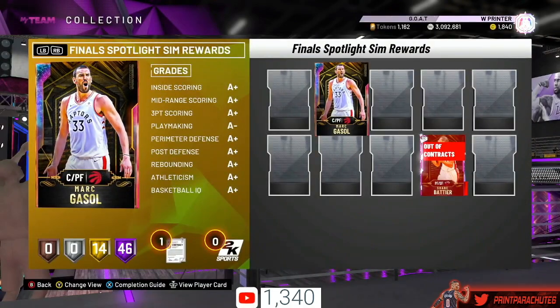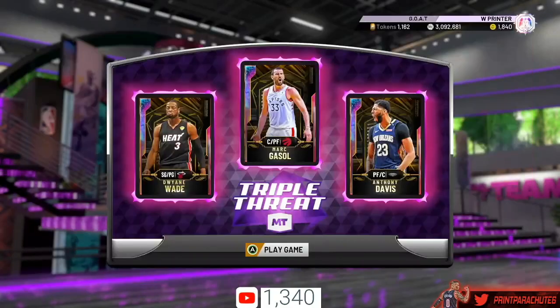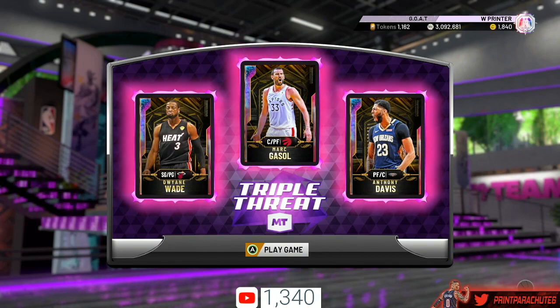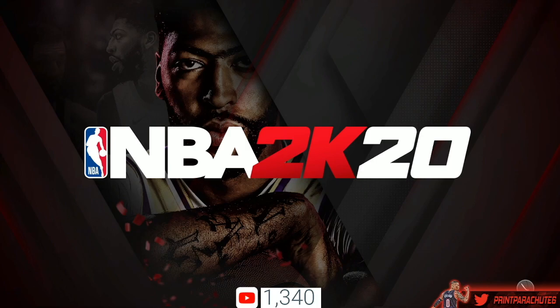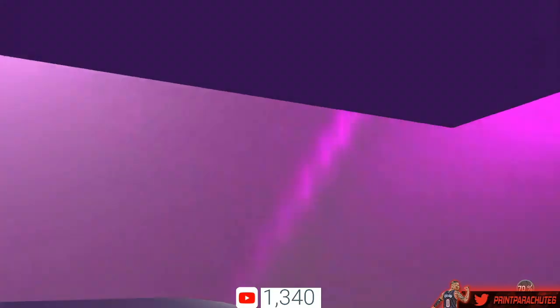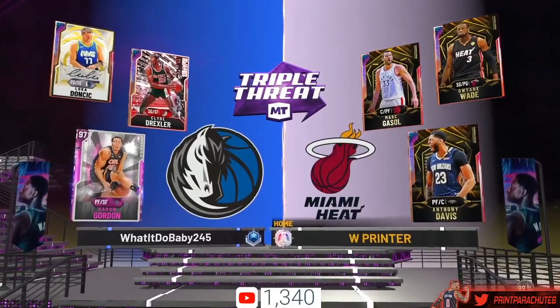I'm excited to use him. Let's throw him in the lineup — D-Wade, Gasol, and Davis. Comment down below how many of the new cards you have and which cards you want me to do next. I'm about to pick my next couple of cards, so comment who you want. We still have more videos coming today — make sure you have notifications on. We're going against Galaxy Opal Luca, Galaxy Opal Clyde Drexler, and Pink Diamond Aaron Gordon.